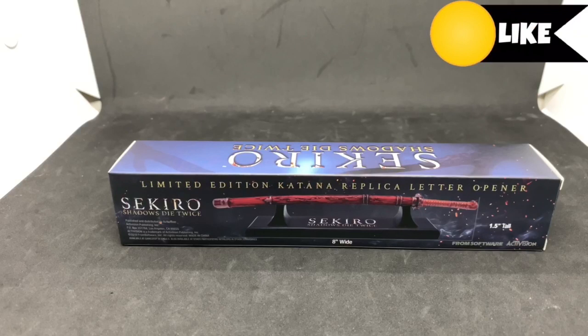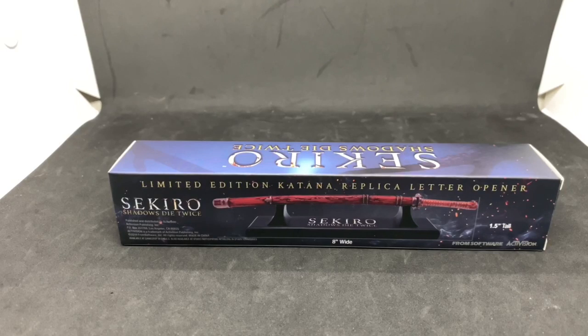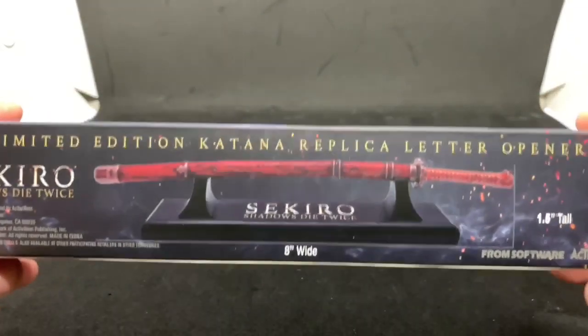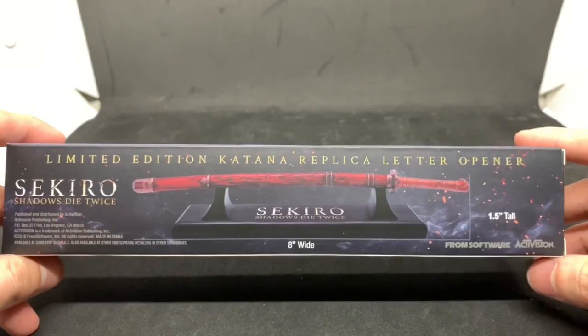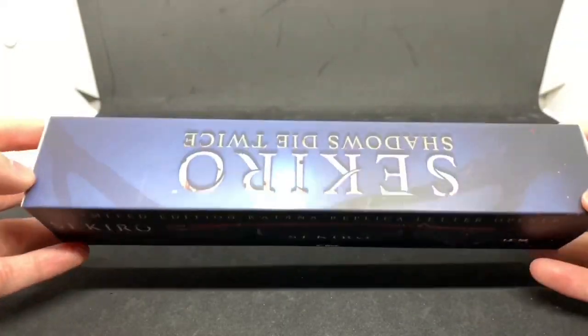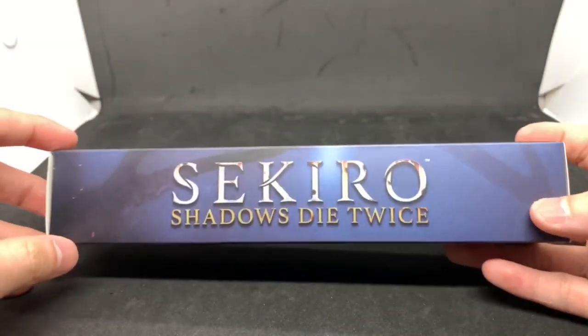Alrighty guys, might allow me here with another unboxing for you guys today. This is gonna be a quick one. This is the GameStop exclusive pre-order bonus — even if you don't pre-order, if you pick it up, I'm pretty sure they'll give you one. Basically, this is a Sekiro: Shadows Die Twice katana replica sword. It's in an envelope, so I'm gonna go ahead and do a quick unboxing right here.